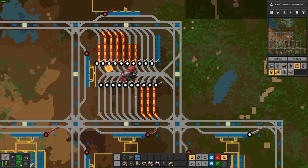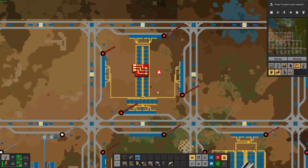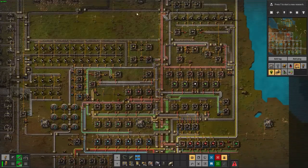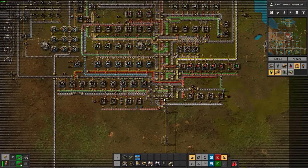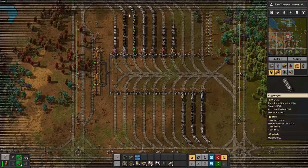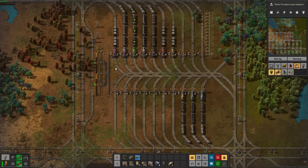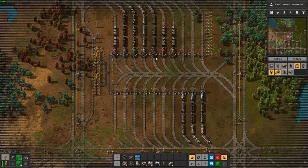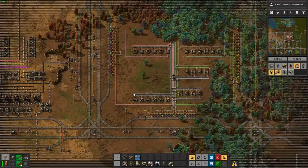This is obviously more efficient than having a big factory with the conventional bus, because it allows you to have a much higher throughput of resources, meaning you can produce things in much higher quantities. But the big issue that arises is this: the depot is where all the trains go when they're not being actively utilized. The issue is that you need a unique train for every unique resource in the game, or at least every resource your factory is producing.